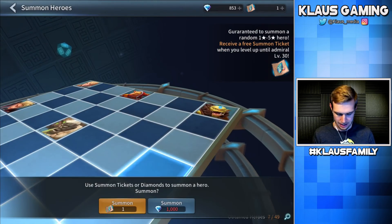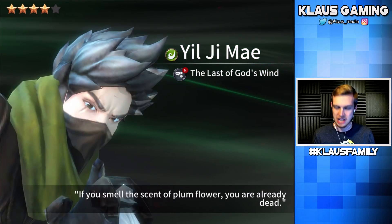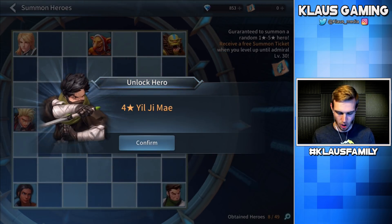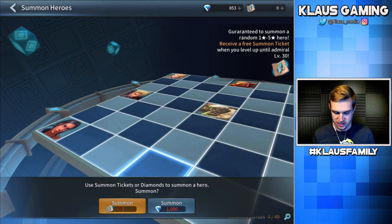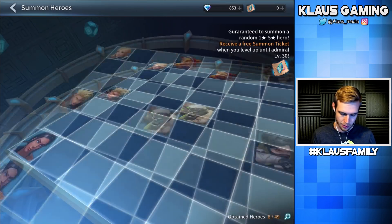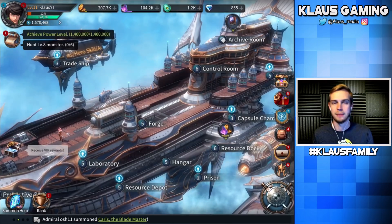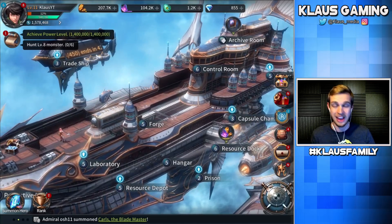We got one more summoning ticket, and hopefully it's something good. Oh, this looks like another ninja. Yiljimei — another four-star! Yes! We got two four-stars from these summons. That is awesome. So we got ourselves some really good summons — we've obtained eight out of 49. If I wanted to do another one, I don't have another ticket; it would take 1,000 diamonds and I've only got 853, so no more summoning for now.